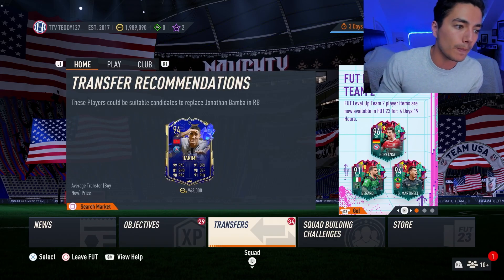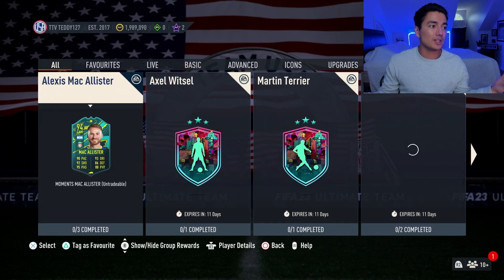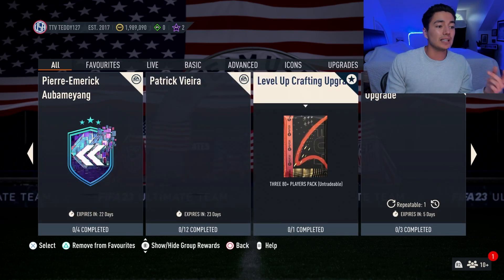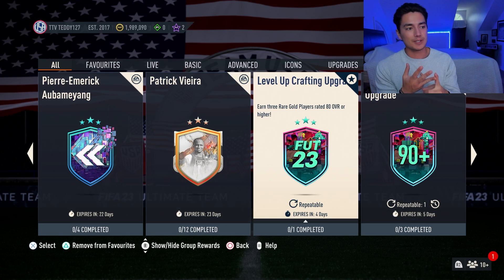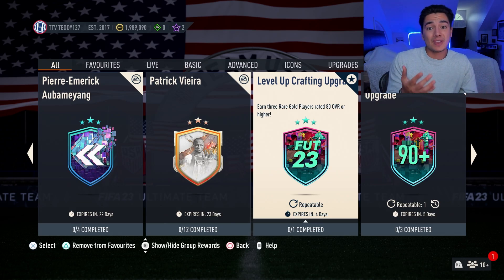Now let's talk about expected SBCs. Tomorrow on Monday is upgrade SBC day — we're probably going to get a player pick. I'm hoping for an 83 times 25, 84 times 10, or 85 times seven SBC that refreshes every day. Tuesday, not guaranteed an SBC, but maybe a couple of player SBCs. And then on Wednesday, probably the 93 plus Team of the Season shapeshifter player pick SBC coming out again.